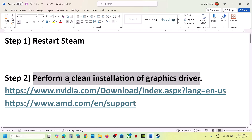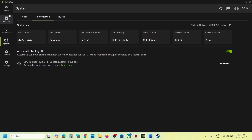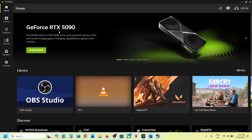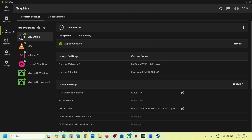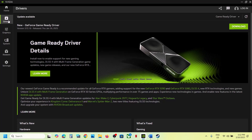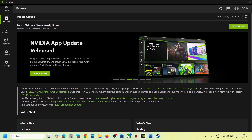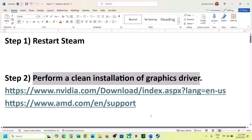The next step is to perform a clean installation of your graphics card driver. If you have an Nvidia card, go to the Nvidia website. If you have an AMD card, go to the AMD website. If you're using the Nvidia app, go to Drivers and check for an update. You can download and install it, restart your computer, and then launch the game.